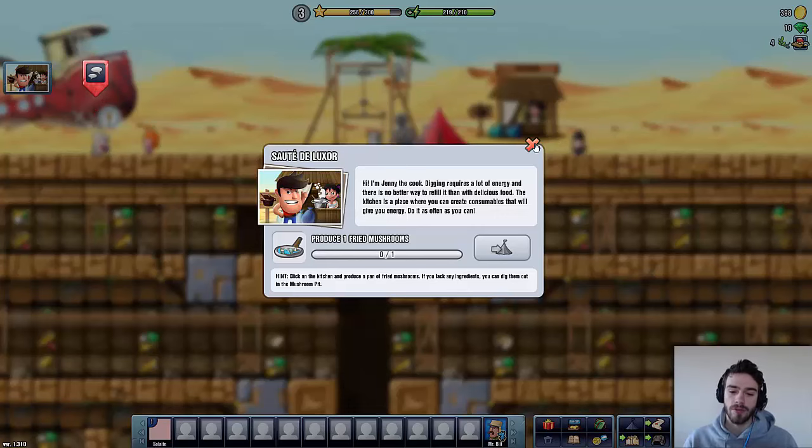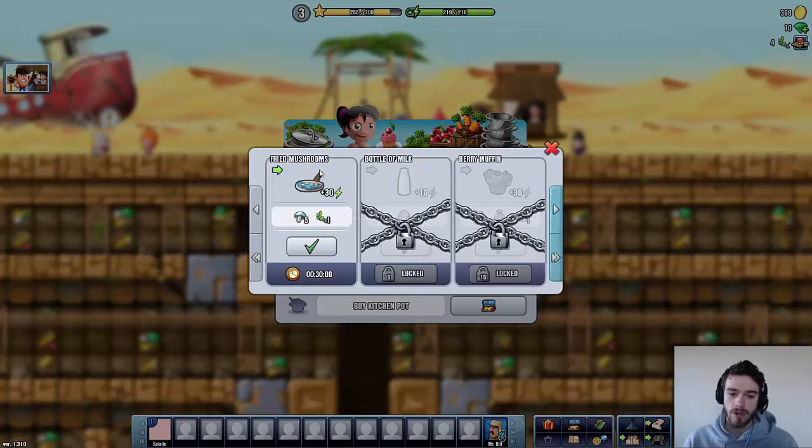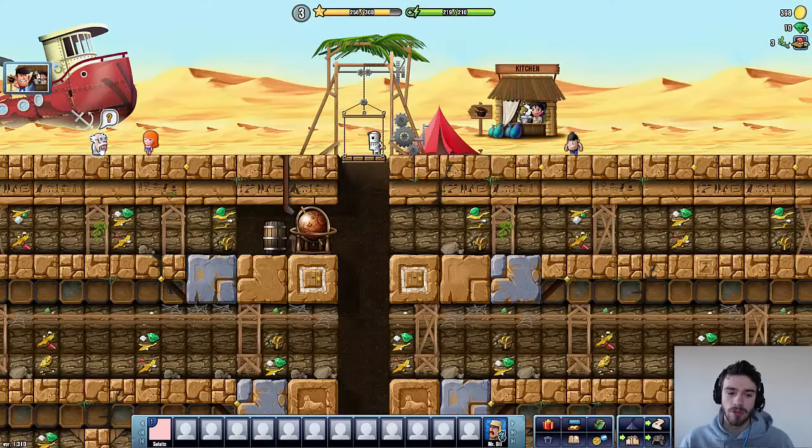Our mission is to produce one fried mushrooms, so let's head to the kitchen. We have one kitchen pot that is idle, so you can select a recipe to cook something. We're going to do these fried mushrooms — delicious mushrooms, I hope they are not poisonous. They will give us 30 additional energy and they cost 5 mushrooms and 1 herb to produce, and it's also going to take 30 minutes — quite a while. So let's start the production. It seems like we'll have to wait half an hour before this mission will be completed, so in the meantime we have a little bit of time to talk to the professor.